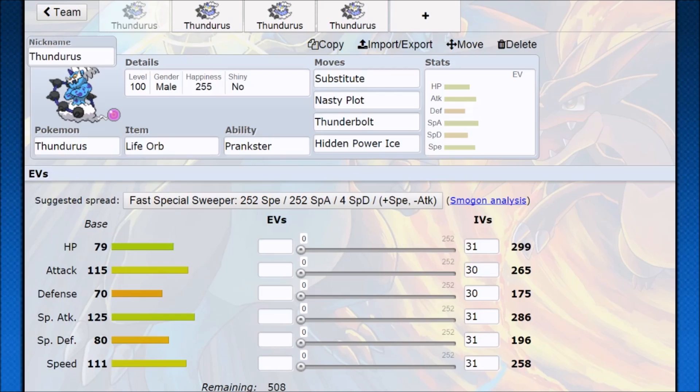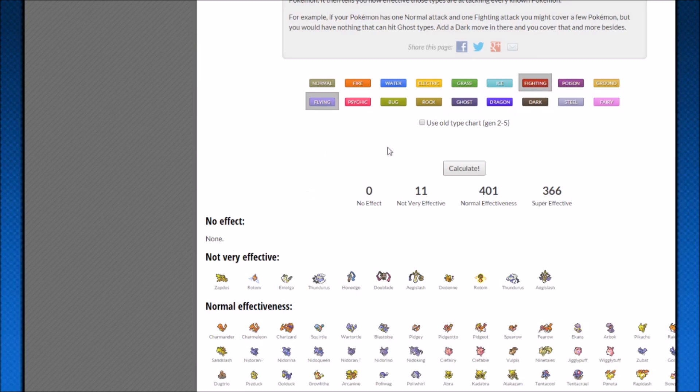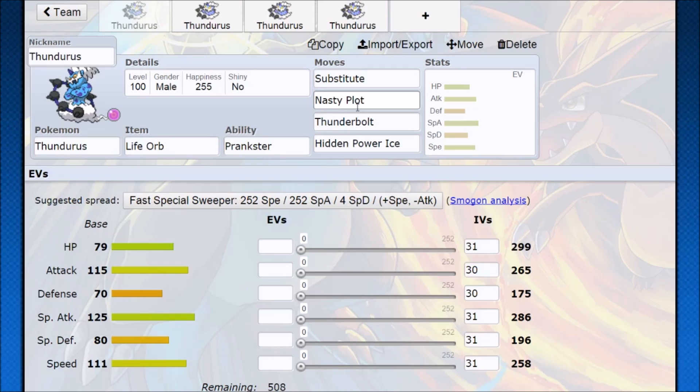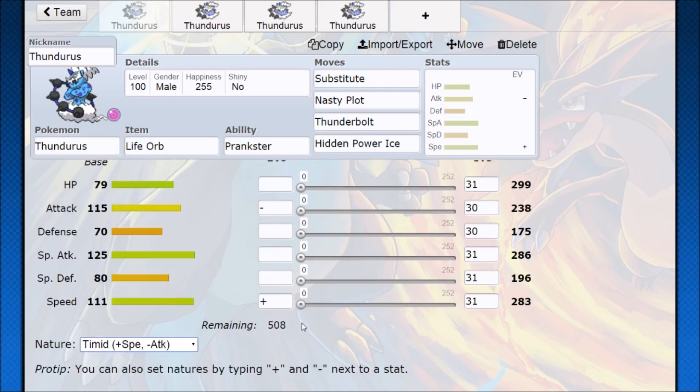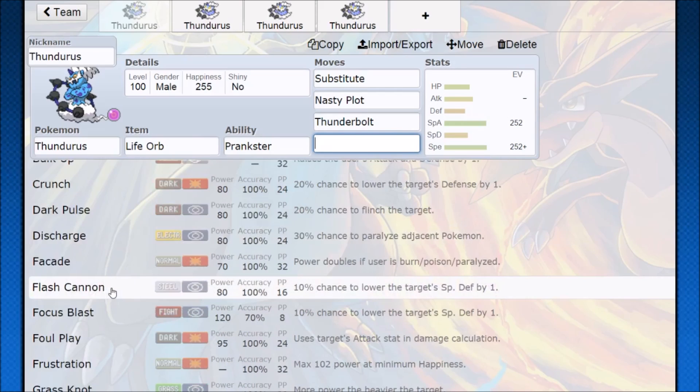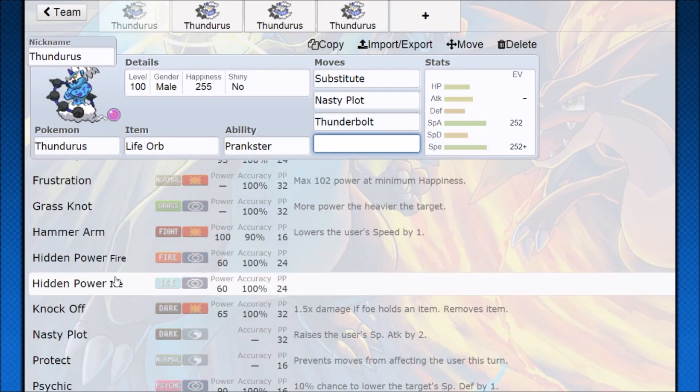They're pretty much going to have to lose a Pokemon or sacrifice one to break the Substitute. Thundurus just has Thunderbolt and Hidden Power Ice — Bolt Beam, as it's called — which is really awesome. If you have an Electric type and Ice type coverage, we only have five not-very-effective hits and most of them are going to be the same evolutionary family. The others are Rotom forms, so for the most part you're only going to be resisted by Magnezone and Rotom. Nasty Plot Thunderbolt is your ultimate bread-and-butter with tons of damage and Life Orb while outspeeding everything.